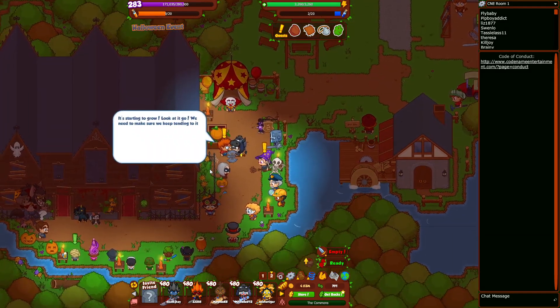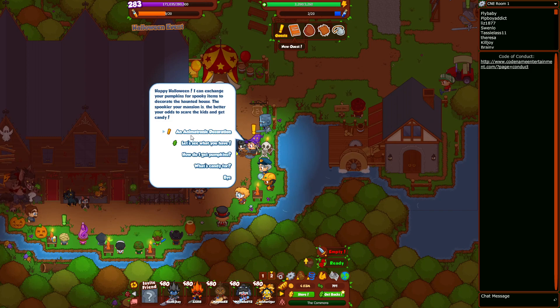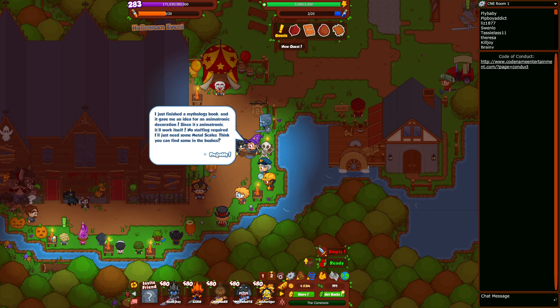A new nursery rhymes quest! An animatronic decor — we get to make another one. Let's try a metal hydra today. After finishing a mythological book, it gave an idea for an animatronic decoration. Since it's an animatronic, it'll work itself — no staffing required. Just need some metal scales, which you can probably find in the bushes.